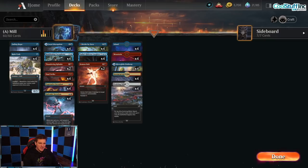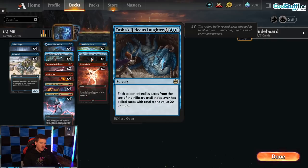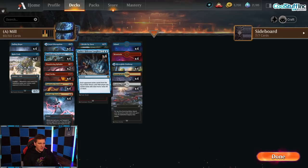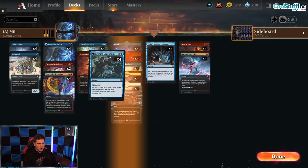The thing about Is It Mill that's kind of strange is it's basically a combo deck along the lines of what Alrund's Epiphany Galvanic Iteration was. You need to get up to about 7 or 8 mana, and then if you have enough ways to copy an effect like Tasha's Hideous Laughter — which exiles the top of their library until they've exiled cards with mana value 20 or more — then you just took out their whole deck and you can completely win the game like that.